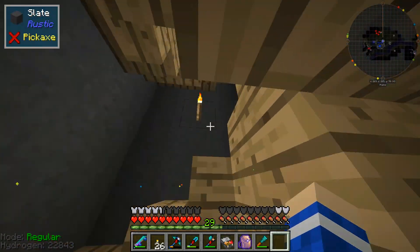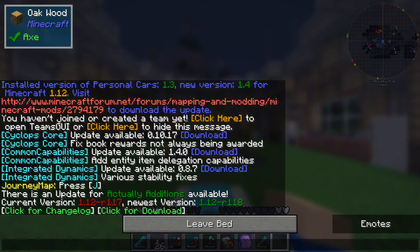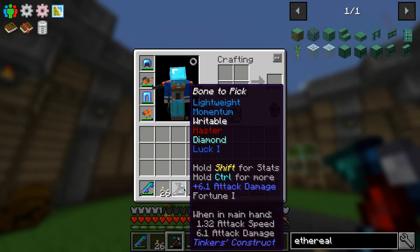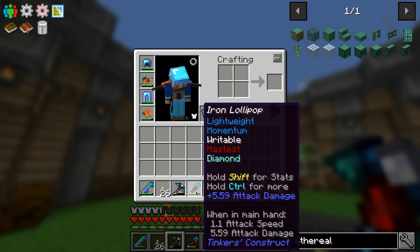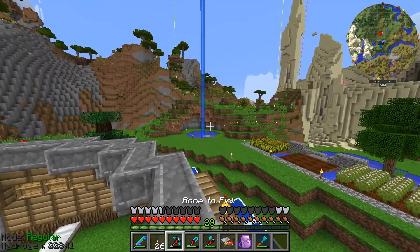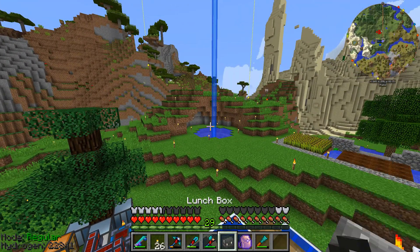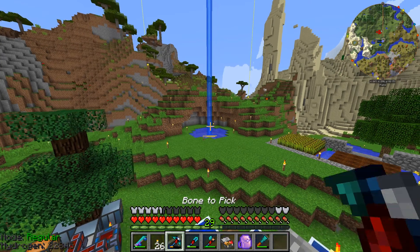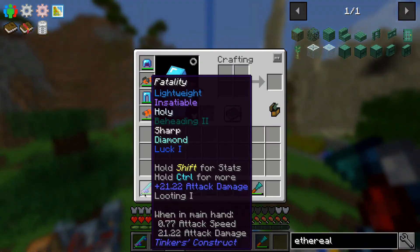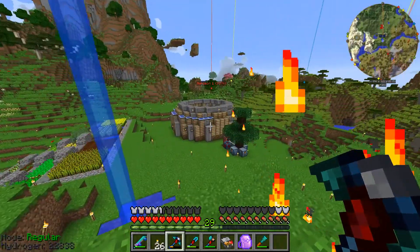The first thing I wanted to do this episode was a little bit of building on camera. We're going to sleep so I can do this in peace without being bothered by mobs. Also I've upgraded my Tinker's tools — we're now using cobalt and manyullyn for a lot of them. We've got this lightweight momentum modifier that makes the tools a lot faster. The original bone pickaxe from episode 2 now has a cobalt axe head, and this fatality axe with insatiable from manyullyn does nearly 11 hearts of damage.